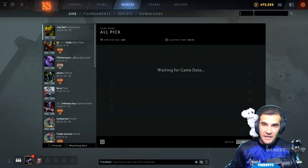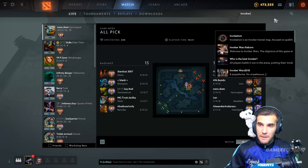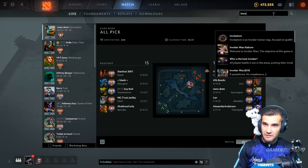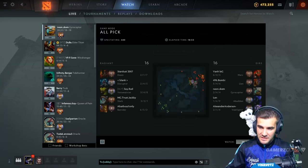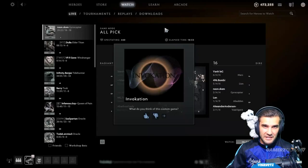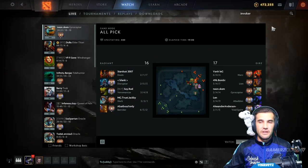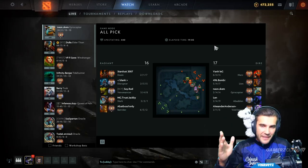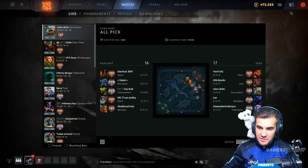And then watch other people play Invoker — that's my final tip in learning Invoker. Come to the game tab, type in what you want to see. Now you come and you watch other people play. You think about what combinations they're using and why they're using them.